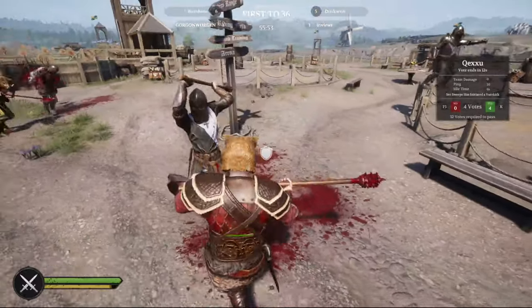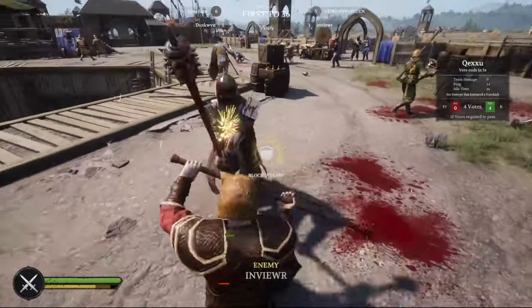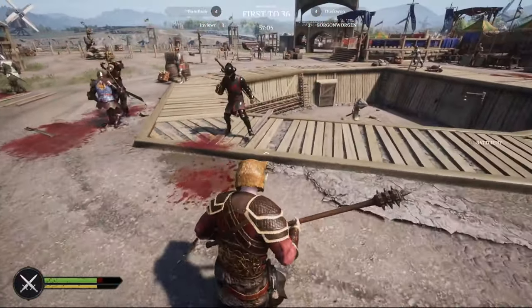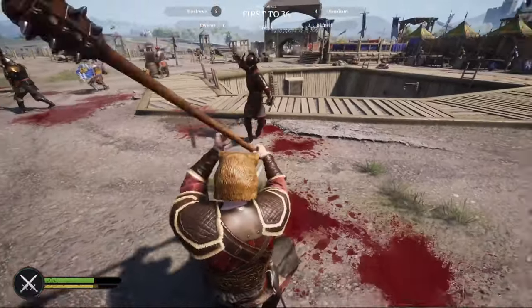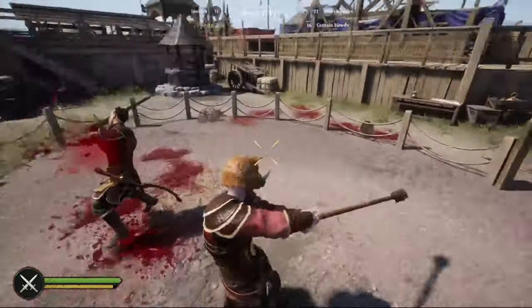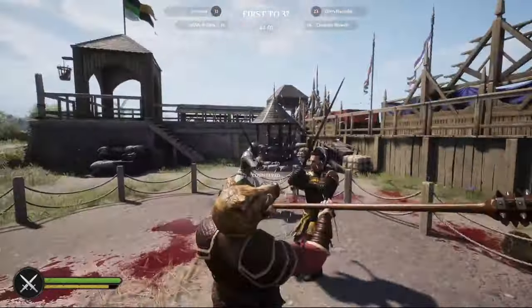At number two we have the war club — or as I like to call it, the bitch stick — basically a longer and faster version of the heavy mace but with less damage. This thing is very annoying to fight against since it has longer range than the majority of weapons and is incredibly fast. The way to use it is: when you hit somebody's riposte or hit them directly, instantly dash to the side or backwards away from them. This cancels some of your recovery time and allows you to swing again faster and at an increased range.